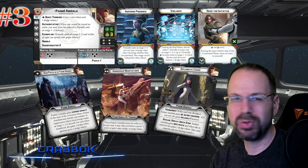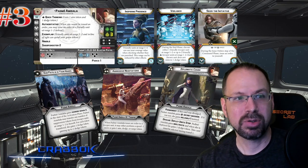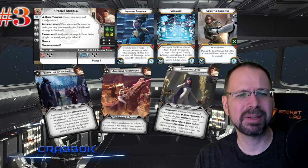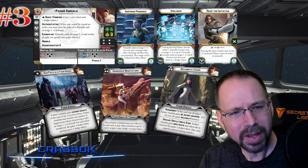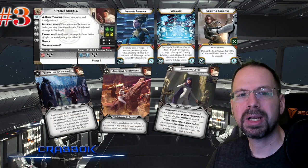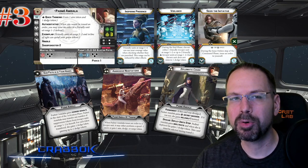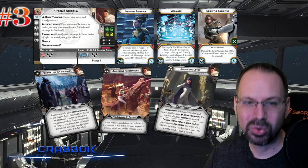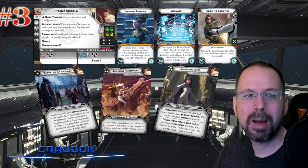Number three: Padme Amidala — a character I did not want to like at all. I was so underwhelmed when they announced that Padme was coming into the Republic so early. I have some issues with the character of Padme, who is supposed to be a senator that's always getting into fights. My issue wasn't necessarily that she made it into the game, but I'm a big fan of the Jedi aspect. I thought there were a lot of lightsaber-wielding characters that maybe could have made the cut first. But since Legion is less about lightsabers and a little bit more about shooty shooty bang bangs, Padme kind of works with that.